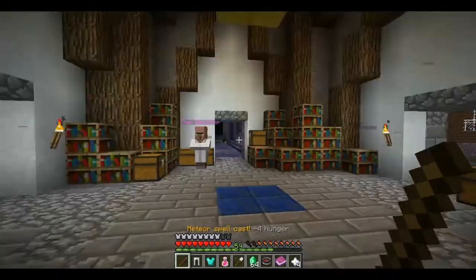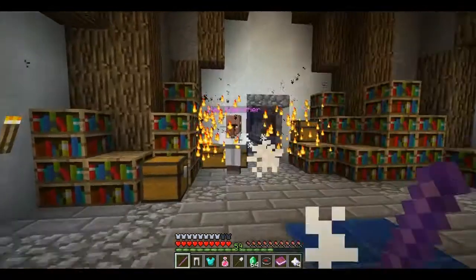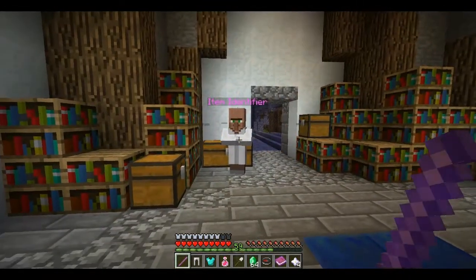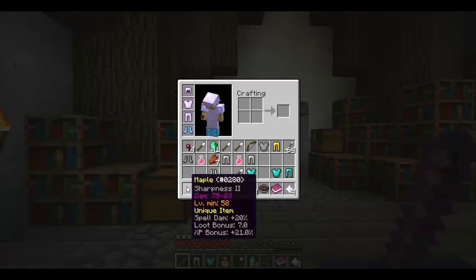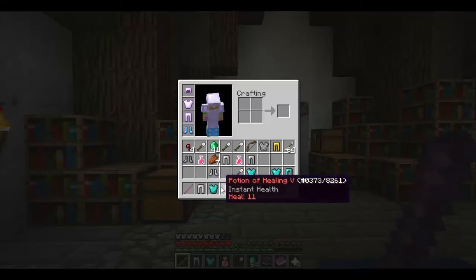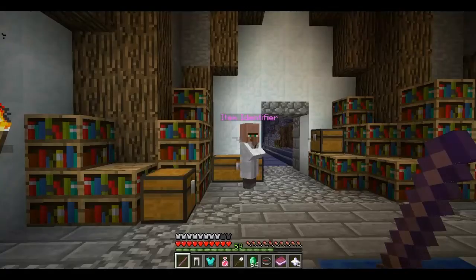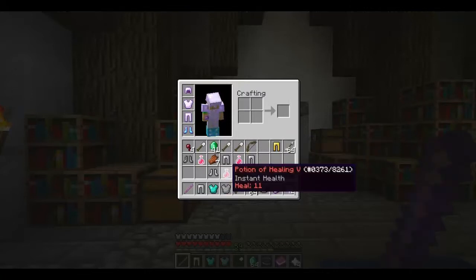Hello guys! I'm going to be doing a short tutorial on the item identifier and how he works. First of all, the only way to identify an item is you have to have a unique item, a rare item, a legendary item, or a special item. Those are the only objects that can be identified. For example, if you try and give him this.